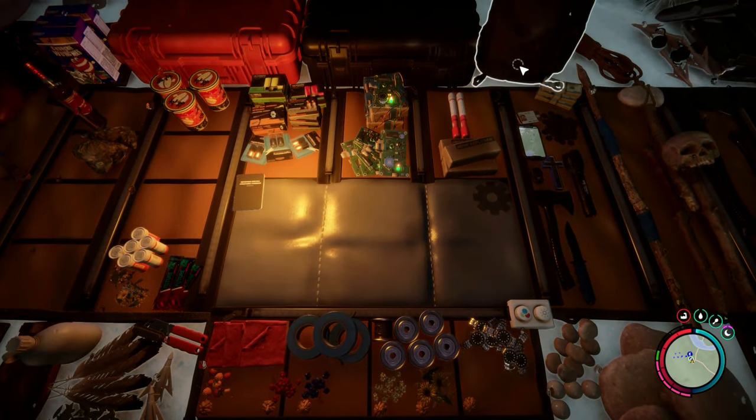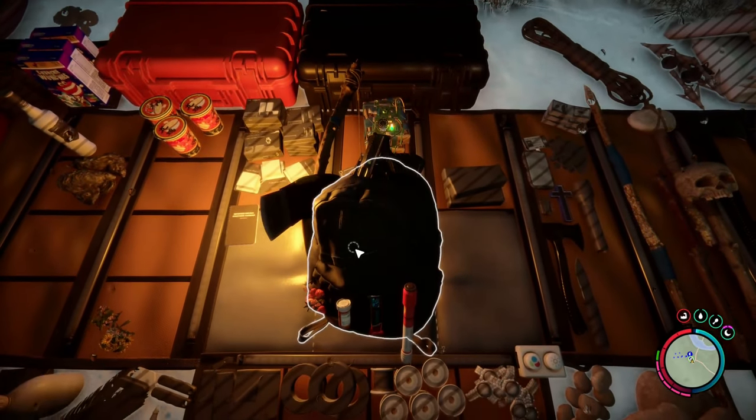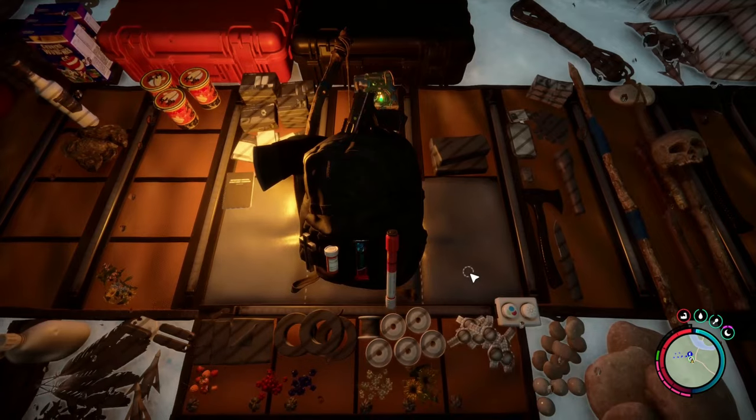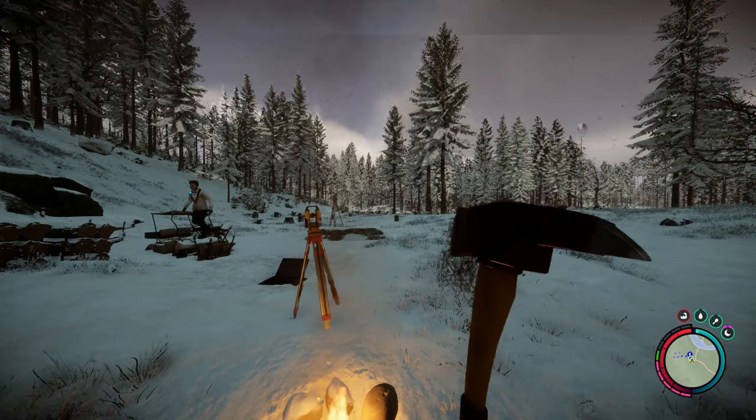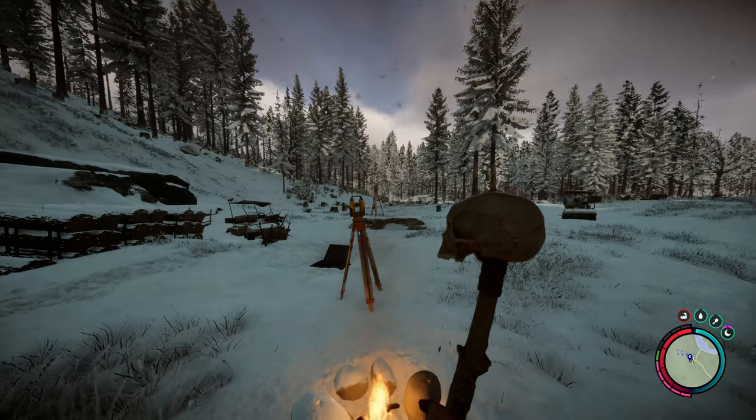If you hop into your inventory, you can combine the backpack with different items and put all sorts of different things on it — an axe, a club, a spear, whatever you'd like. Then when you hold your button, you'll have those ready to quickly access.